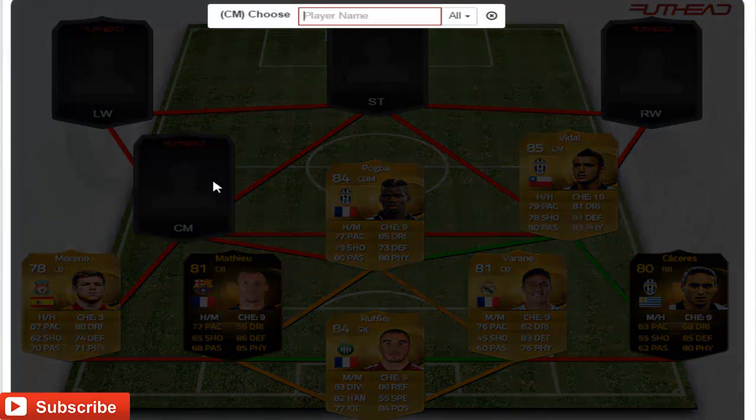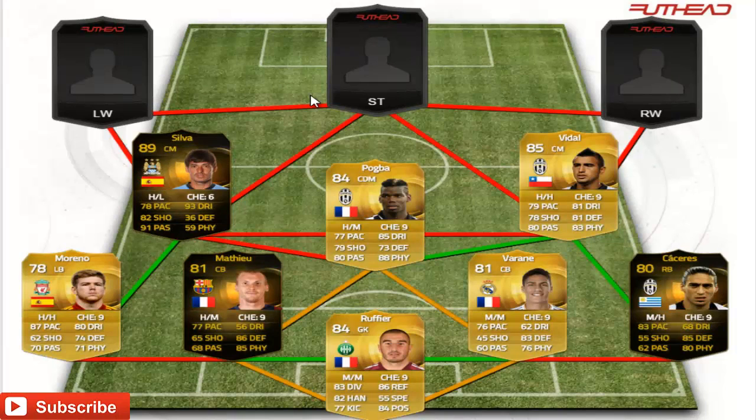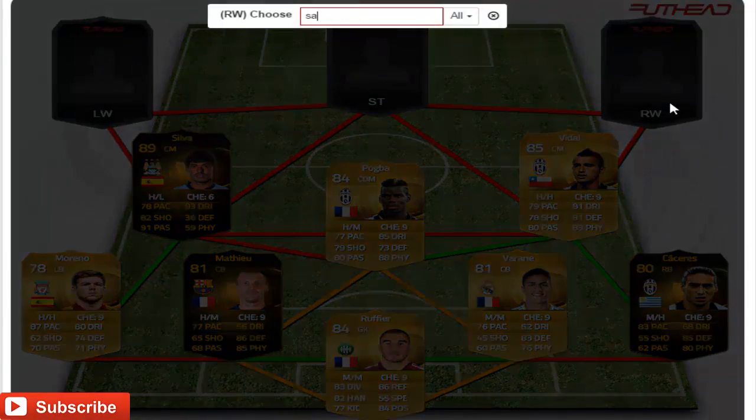Finishing off the central mids, we have gone for David Silva from Manchester City. We are going to be using his in form 89 rated card. If you can't afford it, you can use his first in form or Cazorla and then just change the striker up top. David Silva is 89 rated in his second in form — high-low work rate, 78 pace, 82 shooting, 91 passing, 93 dribbling. He is more suited to this position as his pace is decent for it, and he is also quite cheap now.